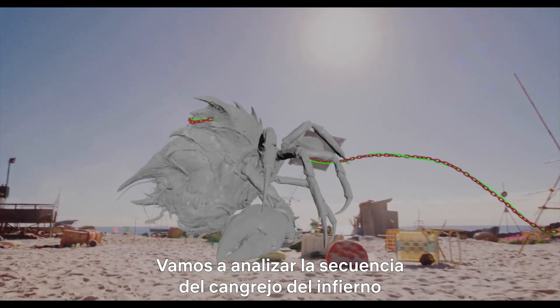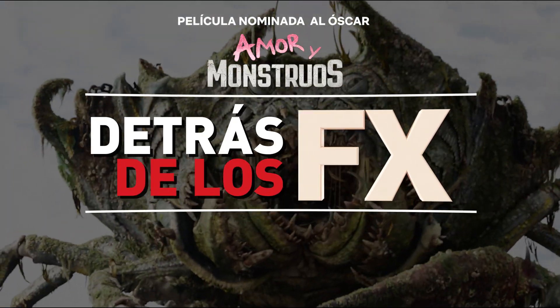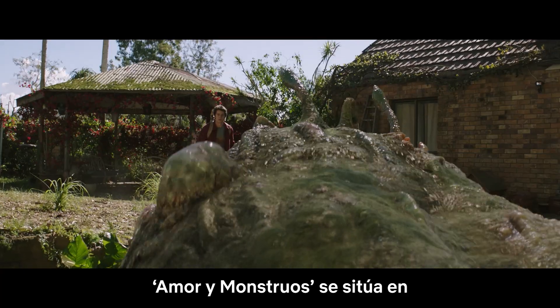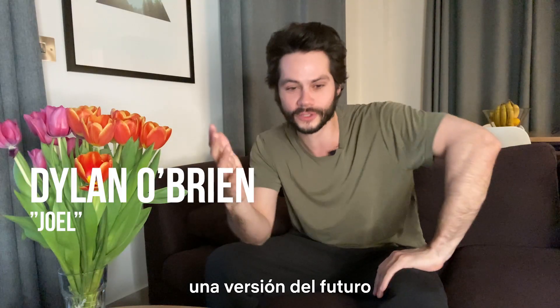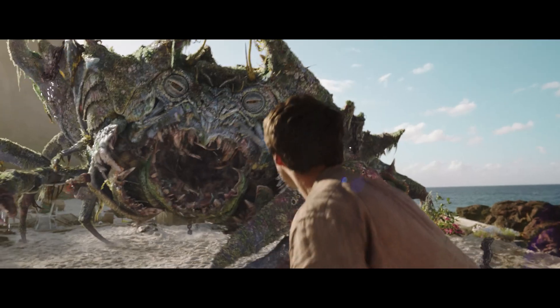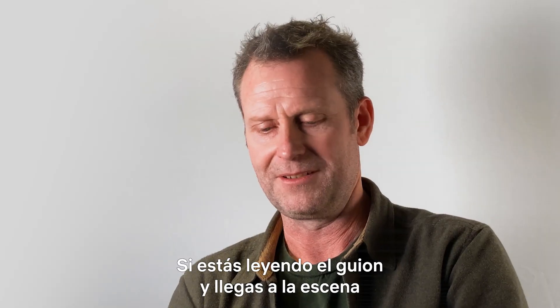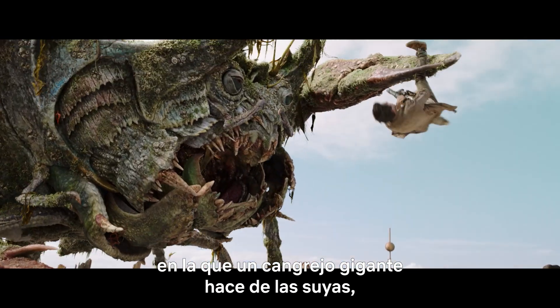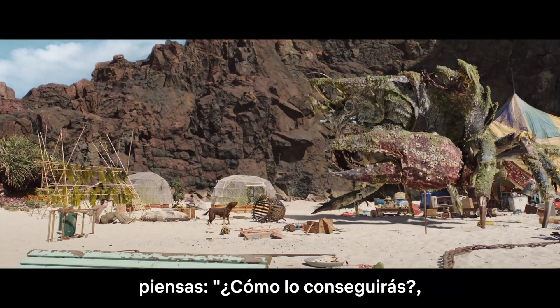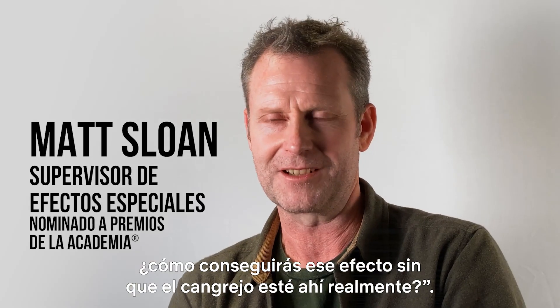We're about to break down the Hellcrab sequence from Love and Monsters. Love and Monsters takes place in a version of the future where monsters have taken over the world. You're reading the script and you come up to the scene where a giant crab goes on the rampage and you think, how would you achieve this? What would it look like? How are you going to get that effect without the crab actually being there?